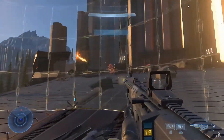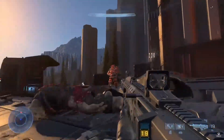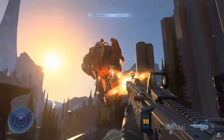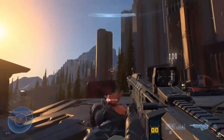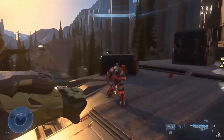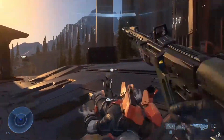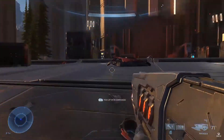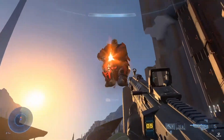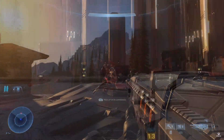Hot damn, equipment is back — just like Halo 3. I loved equipment, so I'm glad it's back. He tosses out a shield and it looks like solid projectiles could go through, while plasma can't. That'll be pretty interesting to see used in play. Then we see the first grapple hook use: Chief uses it to grapple onto a brute, close the distance, and just punch the shit out of them. I think it's really cool, but I don't know how I feel about a grapple hook in my Halo game.